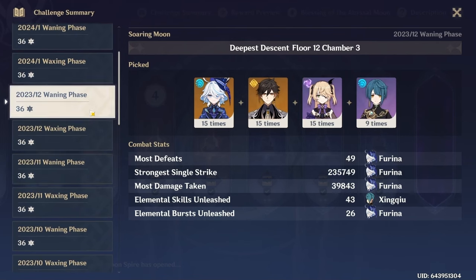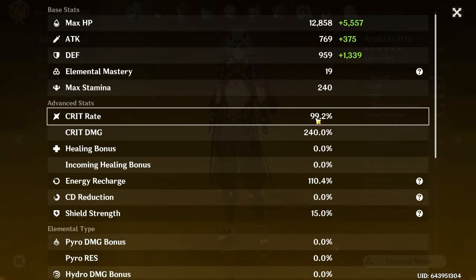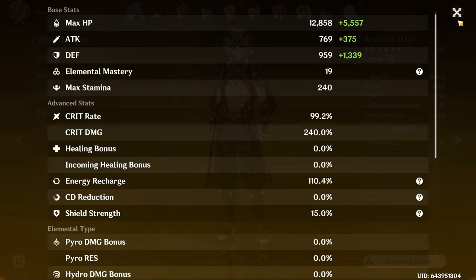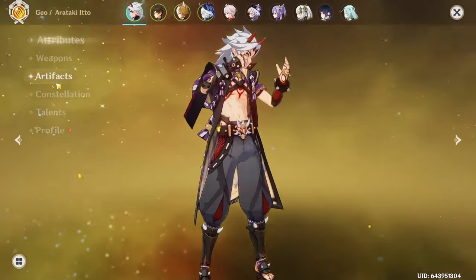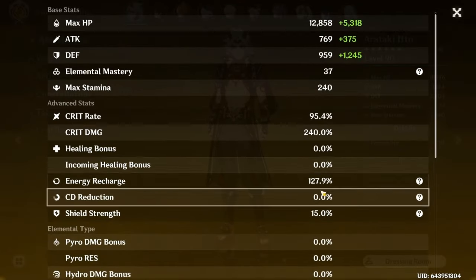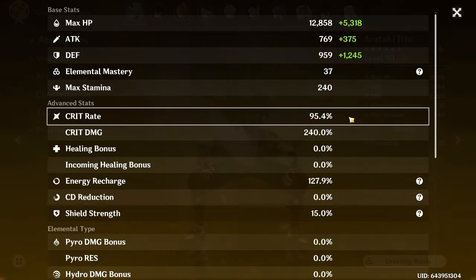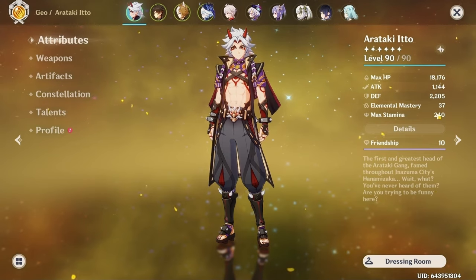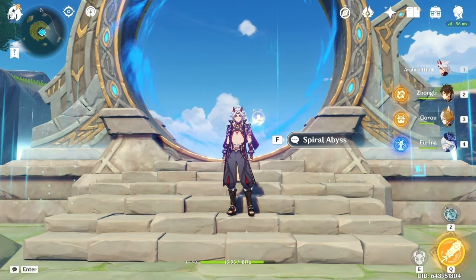After getting Furina, she kind of took over my account. The highest ranking I can get on Akasha is 99/240 with 110% ER — the ER is low, which is why I don't prefer this setup. I think it would be a really good C2 setup, but I don't plan on pulling Ito constellations. The setup I rock most of the time is 95/240 with 128% ER, and the only improvements I can make are adding one extra crit rate roll, one extra ER roll, and a bit more defense.